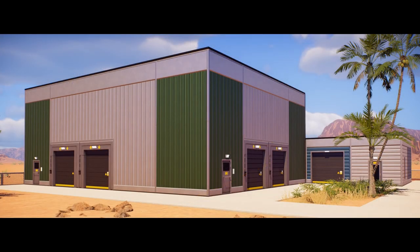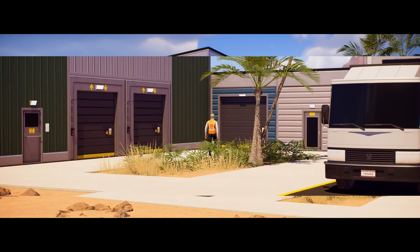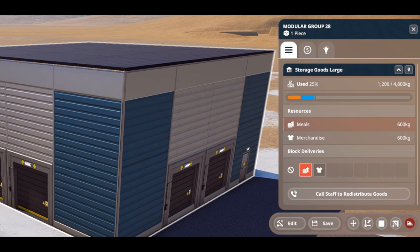Since the loading bay can run out of room, you'll need to eventually expand your storage. Storage modules for goods and produce can be strategically placed around the park to shorten delivery times. In Prehistoric Kingdom this is a physical process — laborers will walk from the loading bay to storage modules transporting the required goods. There is no global park-wide resource pool; each storage building has its own internal stock and demands physical interaction from a laborer or keeper. Players can selectively block certain resource types when selecting a storage module, allowing flexible customization without micromanaging everything.